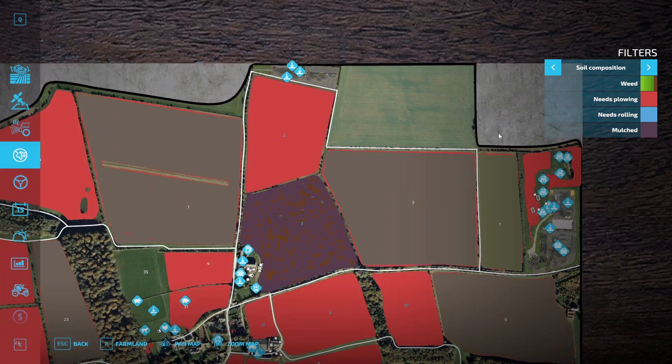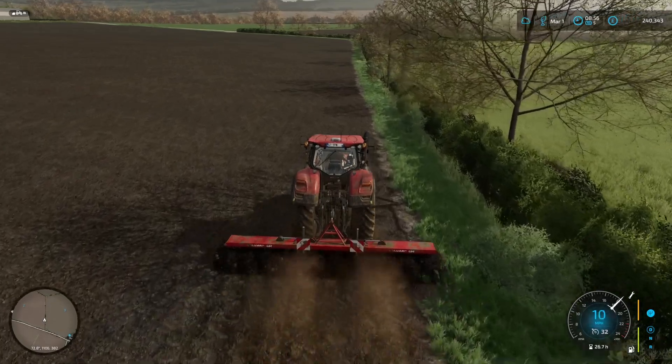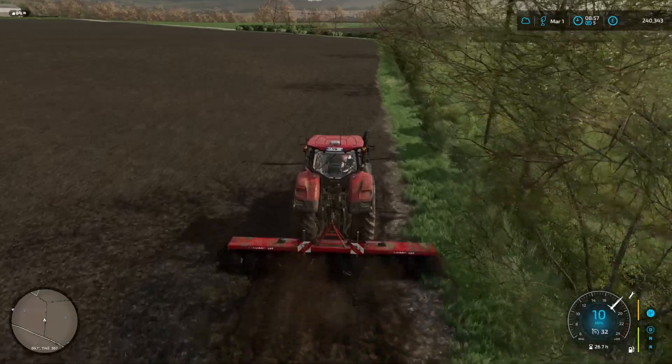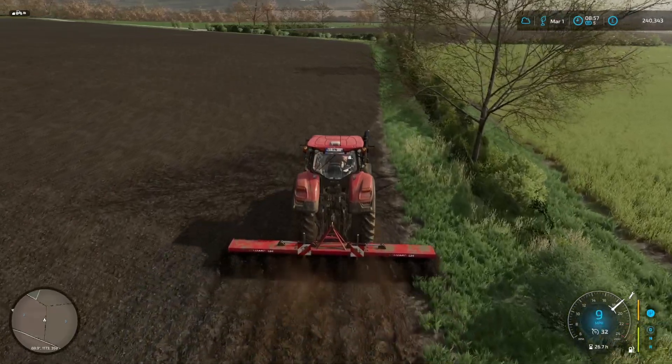We need to plough, mulch and plough this one. I'm just leaving this one as is at the moment - we've got grass in it and we're just going to keep going with that. So we'll get the plough started on field 2 and once we've got that going we'll get the mulcher hooked up to the New Holland and started on field 6. It has been cultivated this field so there's a little bit of a soil power boost, but I just want to get it done because we want the mulch yield out of what we put in it.